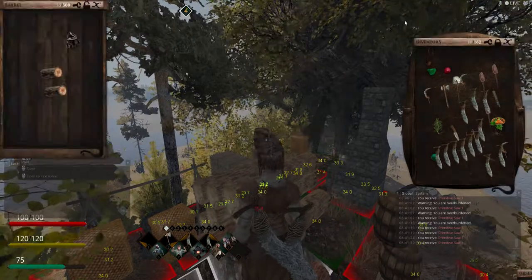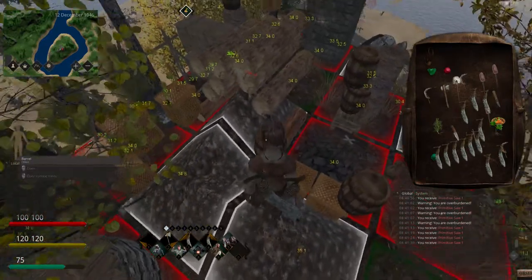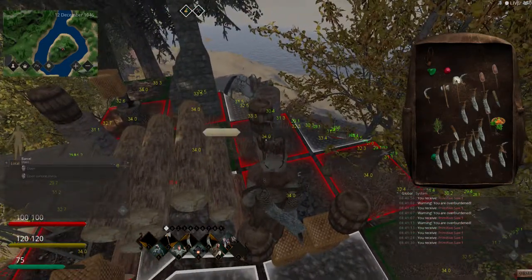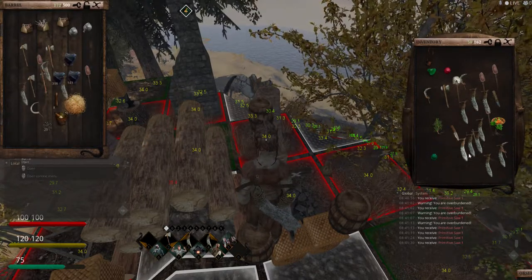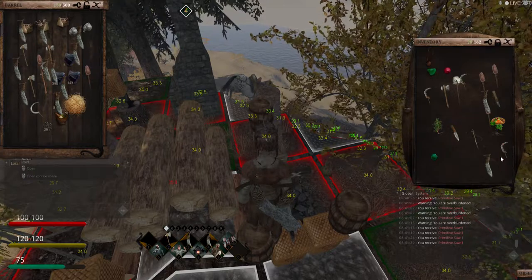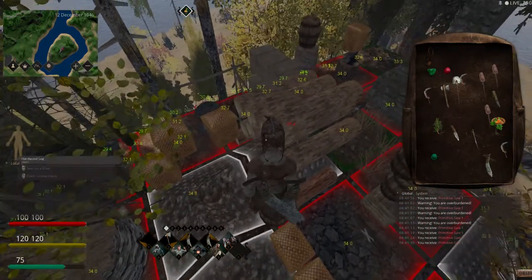I like that barrel up there — that's for charcoal. I'm not sure what's in this barrel; there's maybe an empty barrel, and that one's for wood for the kiln. So this area is for tools and other things. I'm going to fill this up with saws, and I'll put my dead one in there too. It has plenty of saws now.